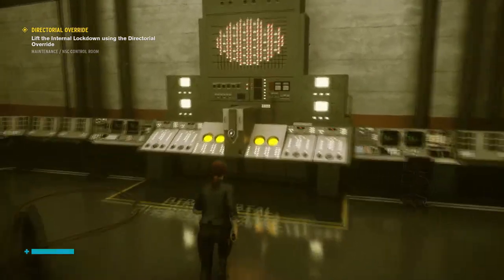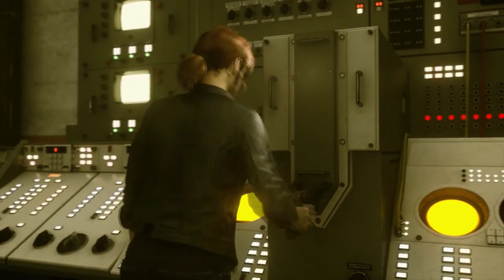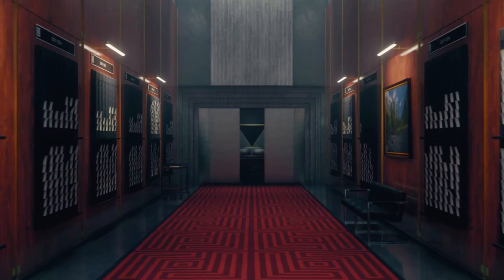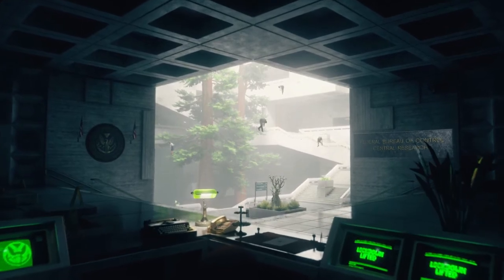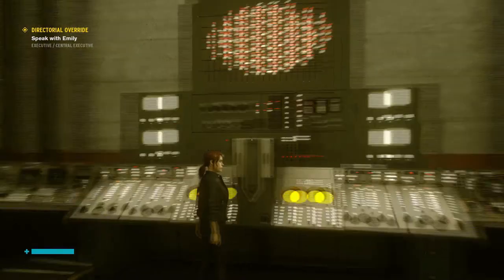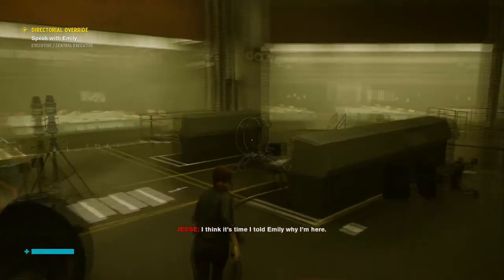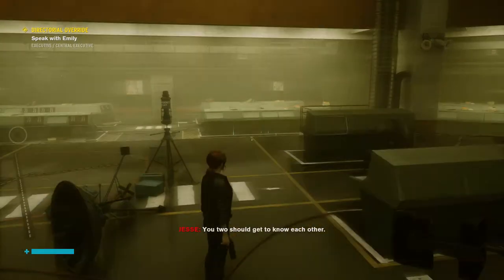Here we go. Oh wow, so it's a key — her weapon is a key. Huh, there's an inverted pyramid. I mean, I guess everyone's gonna rush the room I'm in. Speak. That's it — the other sector should be open now. That's Emily, huh? I think it's time I told Emily why I'm here. I'll risk it. Okay, you two should get to know each other.